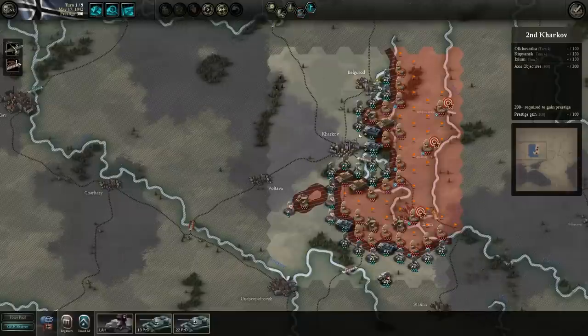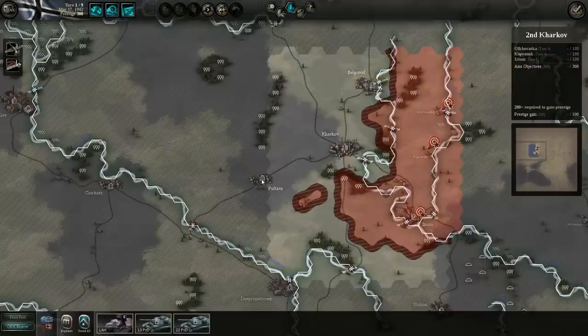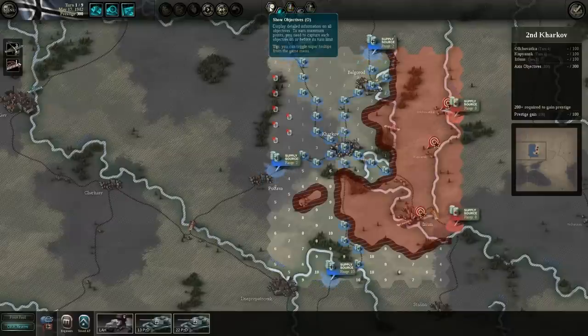You can also turn on the flags overlay to see the actual spaces the enemy owns. And there's terrain — this will show you the terrain. We have forest, we have cities, we have marshes, swamps, and plains. So lots of different kinds of terrain.